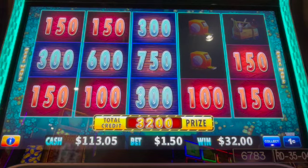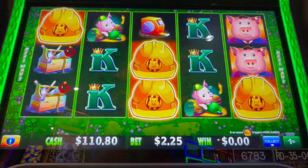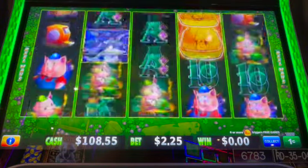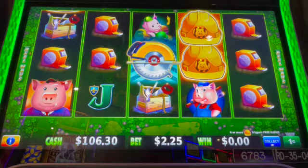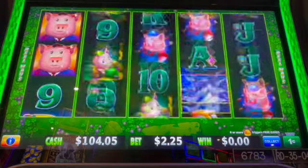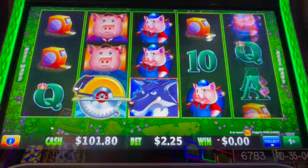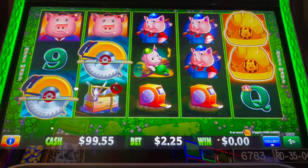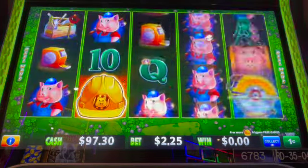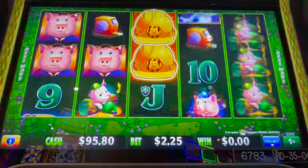Now we're going to go ahead and try two dollars and 25 cents at the denomination to see how we do. See if we can get the buzzsaw on this one. There we go — one more, I saw it go by. Let's see if we can get another bonus here.